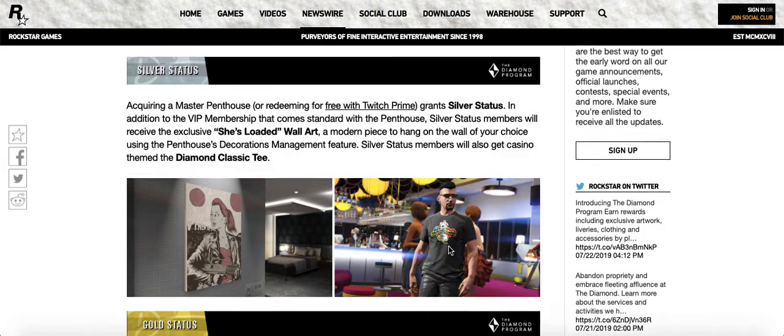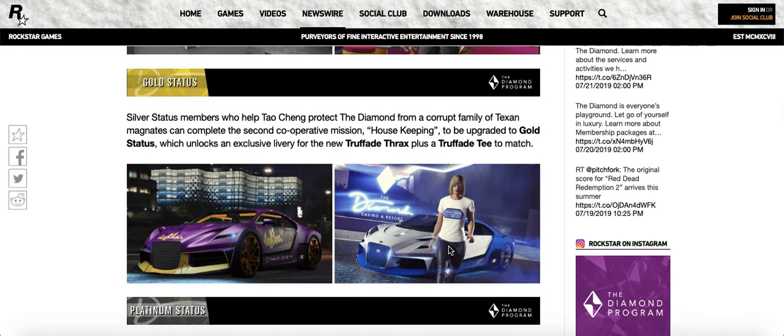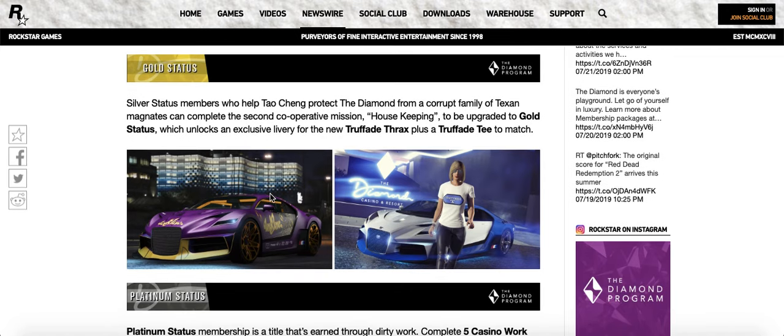Then there's gold status, platinum, and diamond as well. Gold status allows you guys to unlock the livery for the Trafade Thrax — that's the name of the Bugatti equivalent in this game. They obviously didn't make it exactly like the real car, but they named it the Trafade Thrax. For anyone who plays the game, Trafade is basically Bugatti within the GTA world. As a gold member you'll get that livery as well as a t-shirt.